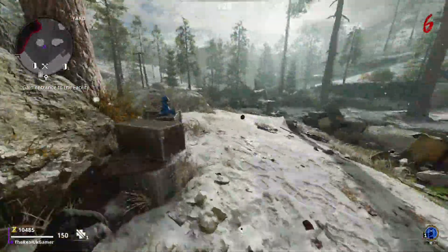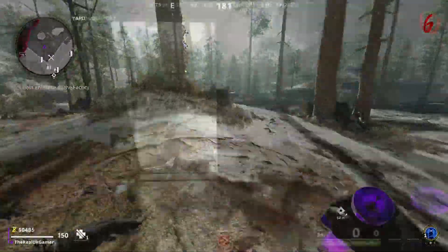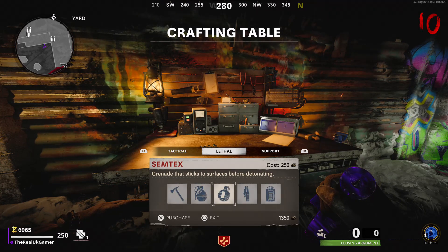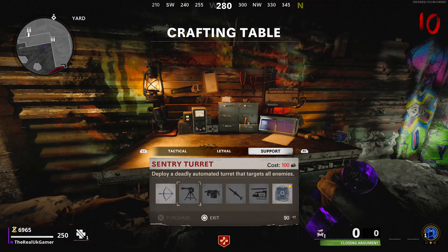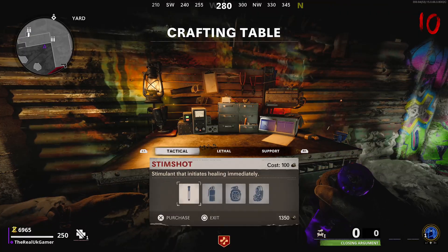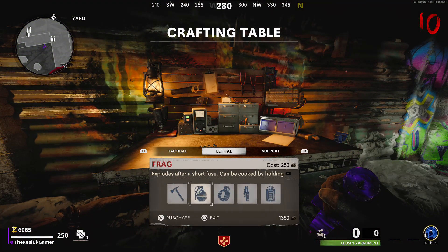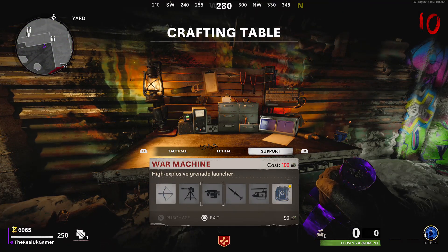I also forgot about one important thing — the crafting table. This is another place you can spend salvage to buy things such as grenades, stim shots, and even a chopper gunner. If you haven't noticed, you don't actually launch into the game with any grenades — just a weapon and your field upgrade — so this is how you buy your grenades in the map. This was introduced with Cold War and changes how zombies plays by adding fun things to spend salvage on. These tables are at two locations on the map: in the spawn area and inside the tunnel.